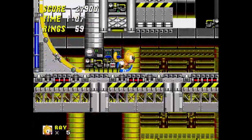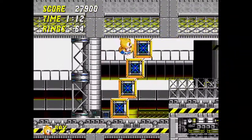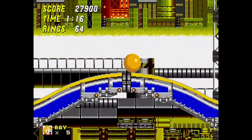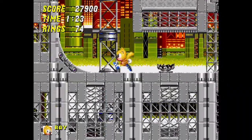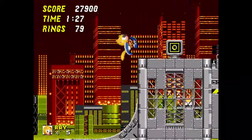I've seen that Mighty's Super form is just his red shell glowing pink. I haven't seen Ray's, but I'm pretty sure it'll just be him glowing yellow — I think that's how they are in Mania Plus. I'm not sure if Ray can turn Super, but I'm pretty sure he can, because if Mighty can, Ray probably should. But you never know.